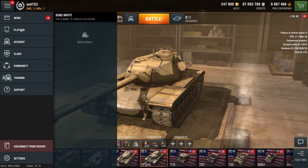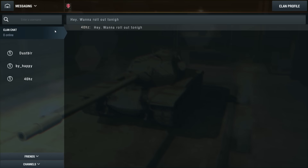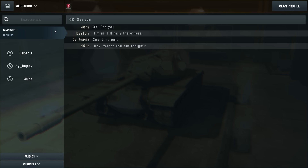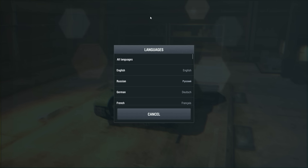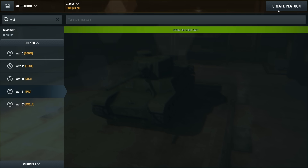New features have been added to the clan system. Clan chat communication history will now be saved. Even if chat participants are offline, they can read through the dialogue at any time and see all their missed messages. A language filter has appeared in the search menu for new and recently created clans, and a clan tag is now displayed in an invitation to the platoon.